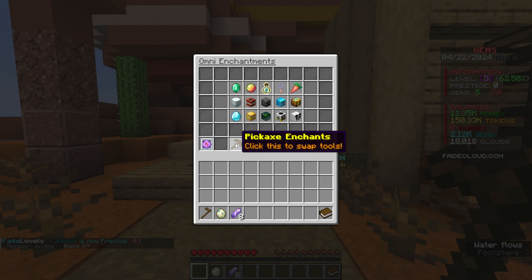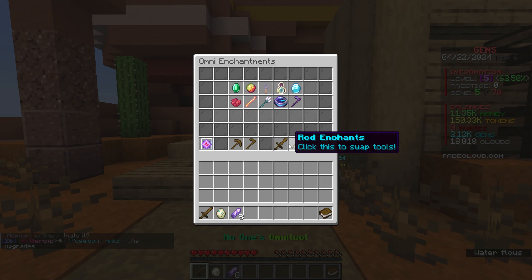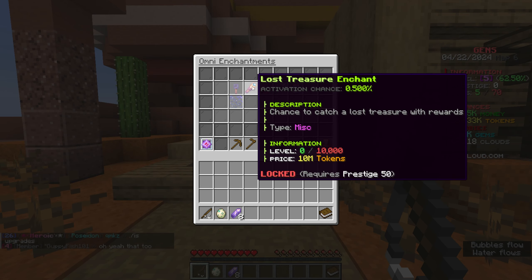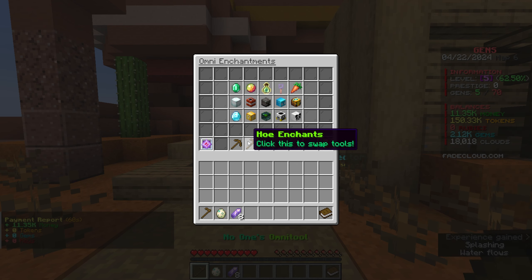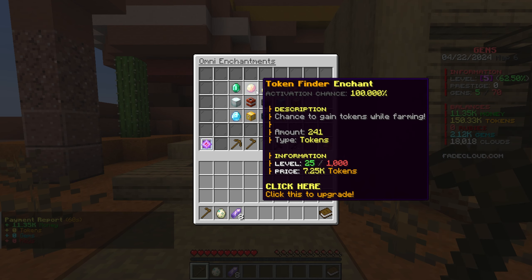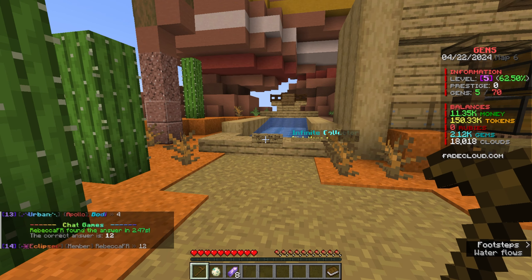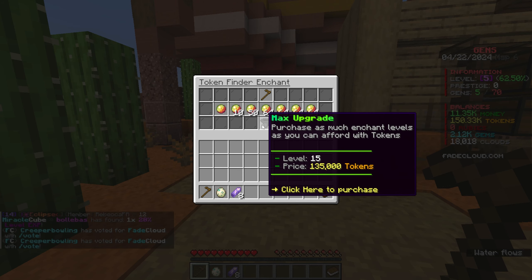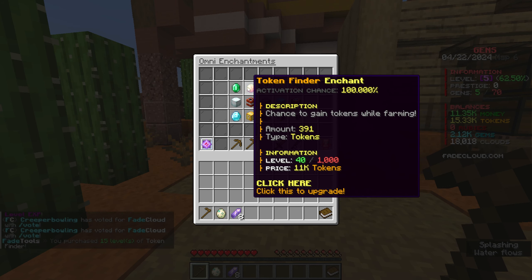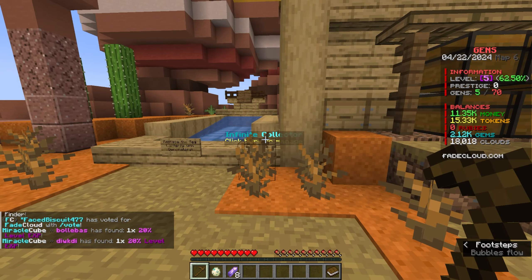Another interesting thing is the pickaxe enchants. We have mining, farming, killing mobs, and fishing. Fishing is more of a late-game thing, same with killing mobs - you basically have to start with farming. With all of the tokens I got from farming, 150,000, I'm going to throw all of this into the token finder to increase 15 levels. Upgrading these enchants will give you more tokens and also increase the activation chances.